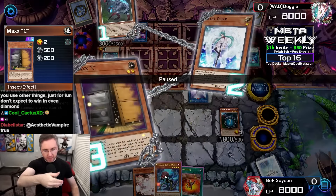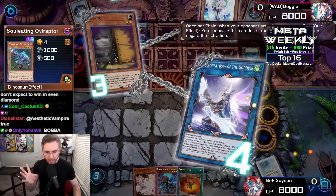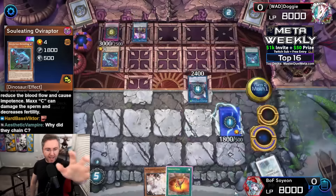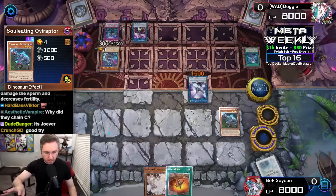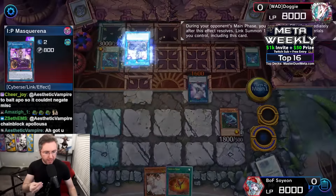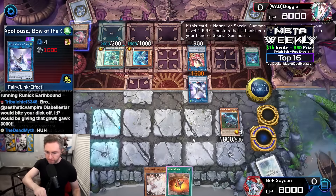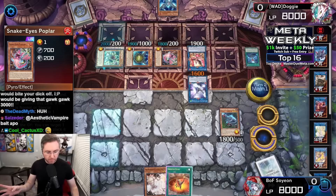We have OV Raptor — we're going to try to Effect Veil an OV Raptor. To be fair, if we chain Miscellaneous they could chain Impermanence to the Miscellaneous and negate it. Apollousa negates the Maxi-C, Miscellaneous makes OV Raptor unaffected — but Imperm negates the soon-to-be-unaffected OV Raptor. Damn. We still have Flame Burge to summon Mascarina to then link off.